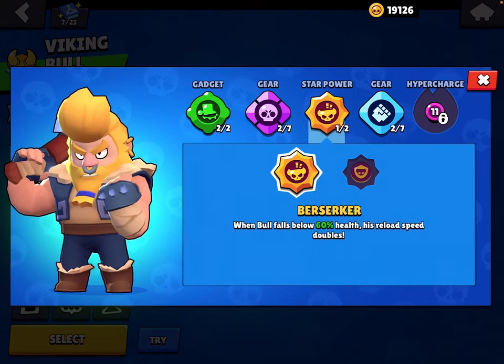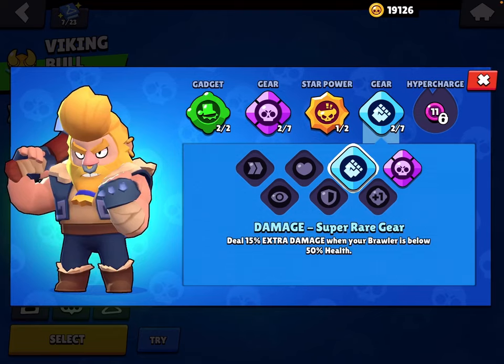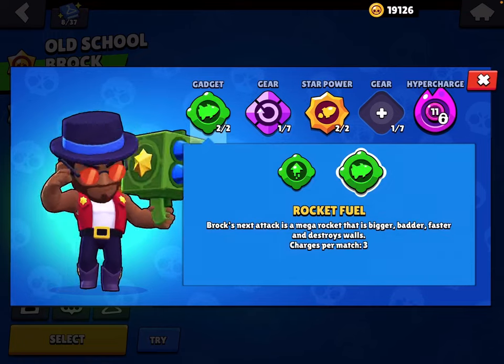Next we have Bull. You want to use the Stomper gadget, the Supercharge gear, Berserker because it's absolutely insane in Heist and it helps you finish off a lot of brawlers. Otherwise use Damage gear because he's a tank and Damage gear is good on pretty much every brawler.